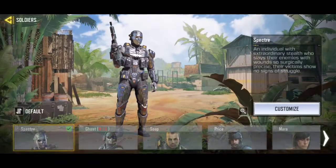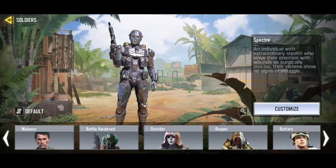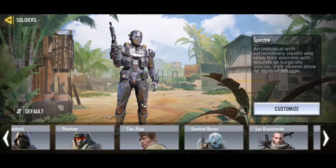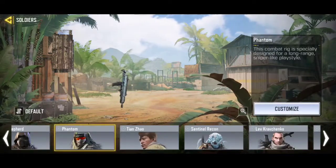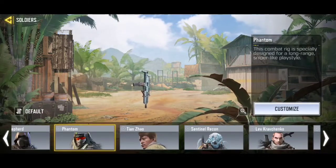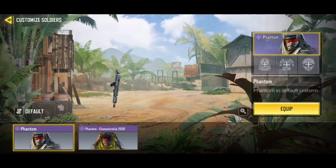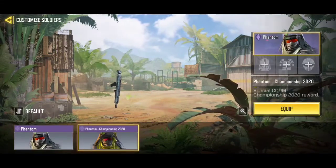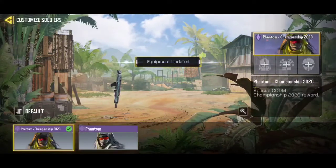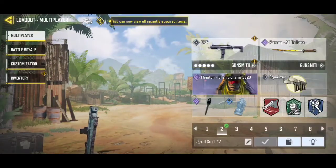It works — I'd say this one with the QXR. Just look for your Phantom skin, whichever you have. Here it is — Phantom. As soon as you press Phantom, it's literally invisible. That's all it is. When you go to Customize, you have the regular Phantom and then the Championship Phantom; you literally can't see the skin, it's totally invisible. Just equip it and set it as your loadout.